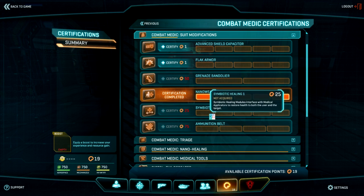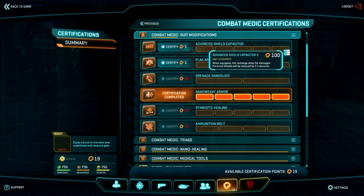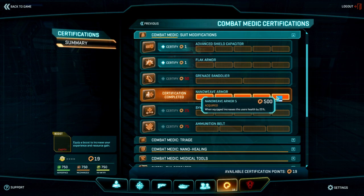Suit modifications — again, some of these are common among different classes. The Advanced Shield Capacitator, if you max this out, reduces the amount of time it takes for your shield to pop back up when you're out of combat. This is important, because if you're down to just health, it only takes a couple bullets from almost any gun to kill you. Do you want to be resistant to explosive damage and grenades? Do you want to carry more grenades of your specified type? What about Nano Weave Armor? When fully maxed out, it increases your health by up to 25%.